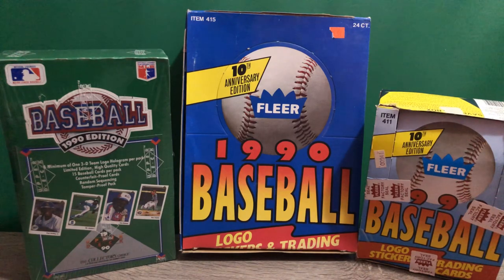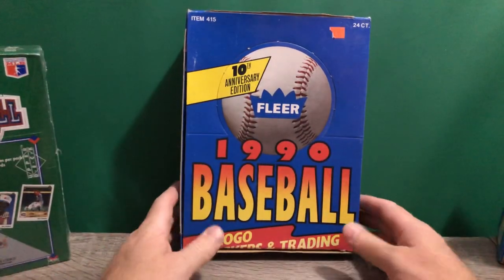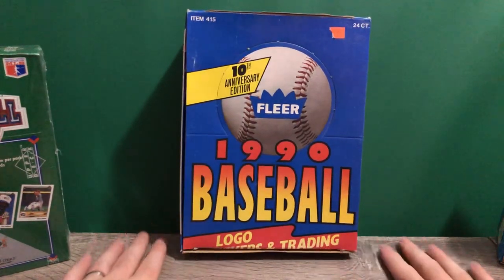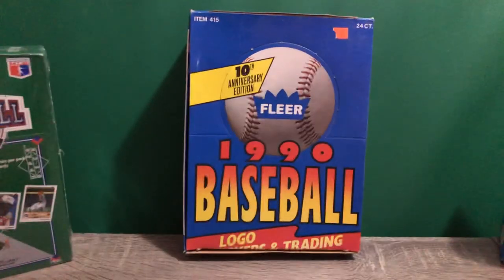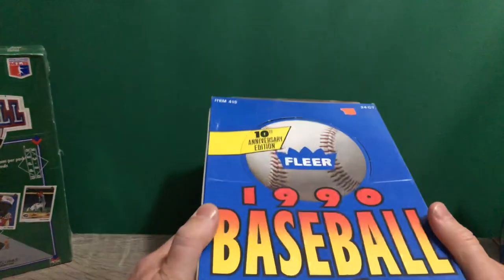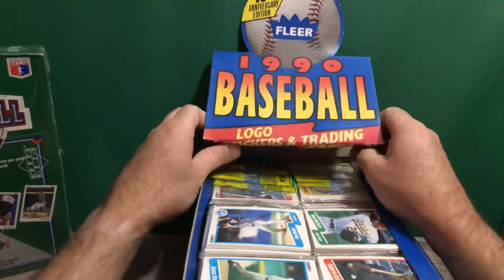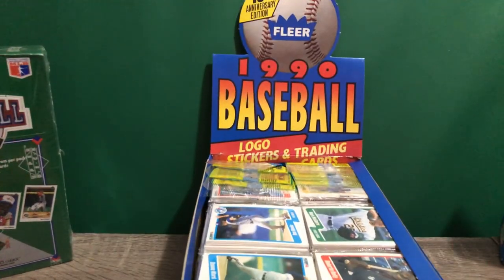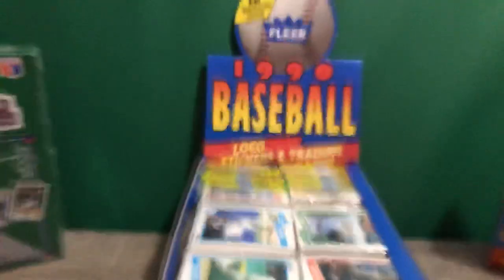In this video I got 1990 Fleer baseball rack packs. I really enjoy rack packs — I always enjoyed them as a kid. You can see the cards on the outside, at least six cards. I'm going to get going. I'm also creating an upper deck video. Got a 1990 special edition three-video set of upper deck, and two boxes of 90 Fleer. Let's get going — rack packs are hard to find but pretty inexpensive.